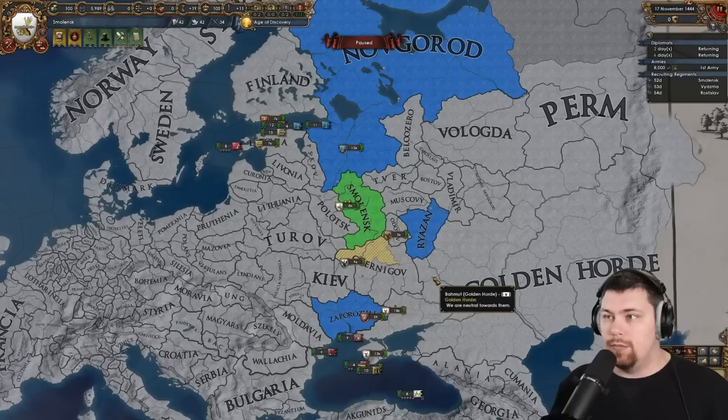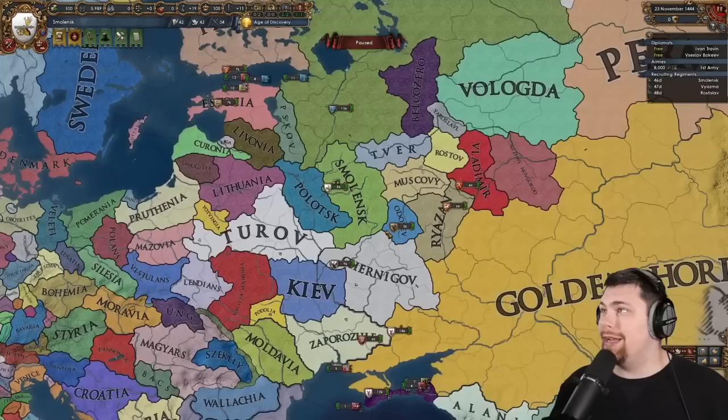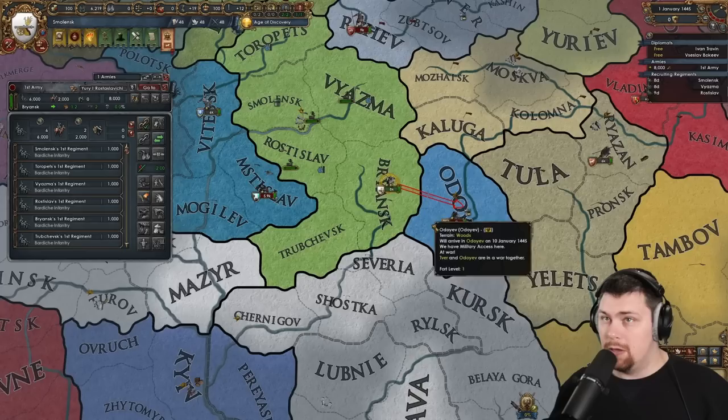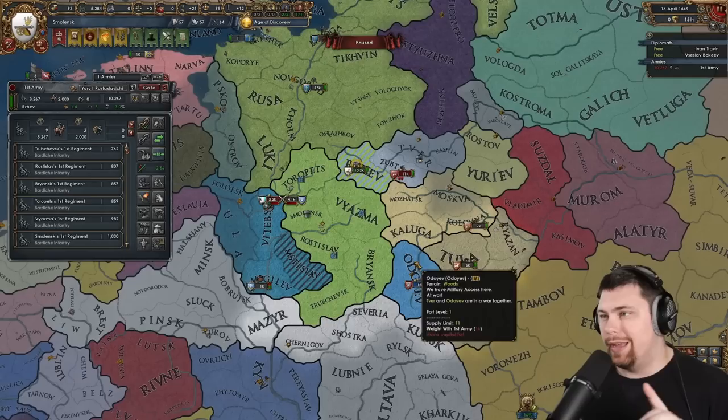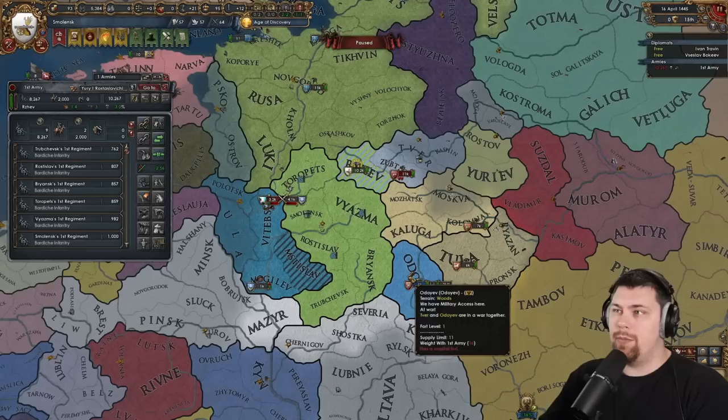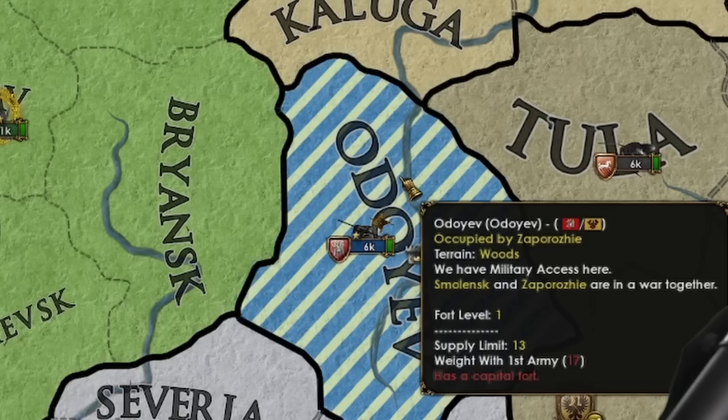Let's let Polotsk know that they suck and that we hate them. Now that we've picked up some friends, have a couple of claims, and have our CB, we just need to let some time go by and see who we can attack for our opening moves. A lot of it is going to depend on who allies who. Zafirozia will join this war on a promise of territory against Odeyev and Tver. I'd like to get an early stack wipe on these guys — that would be really good for us. The ideal scenario is I annex these guys and hopefully Zafirozia gives me the occupation, then I can vassalize and annex them. They kept it for themselves, and that's no good.